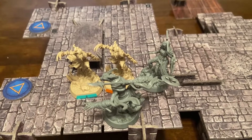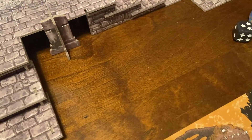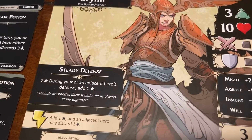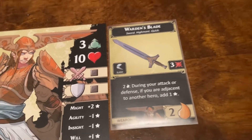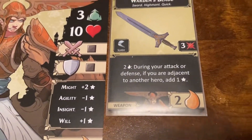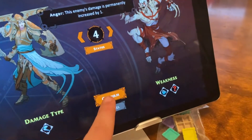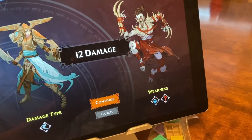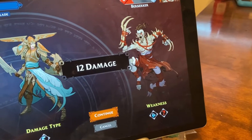He's weak to piercing but we haven't found the second weakness yet. Three successes - that should be nine damage. 'During your attack or defense if you are adjacent to another hero, add a success.' Two fatigue on that card - we are adjacent to Variks - so we add another success. Four successes confirmed - 12 damage, not weak to slashing. Six health left. We have another attack - we move up with the free move and attack again. Three more successes - nine damage - definitely enough to take out the orange berserker.